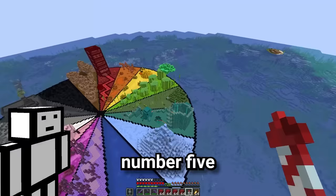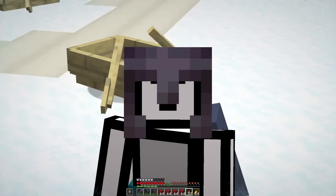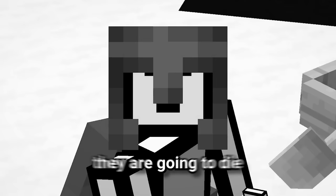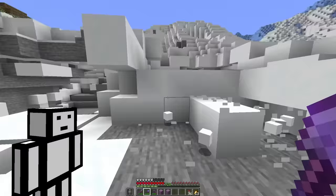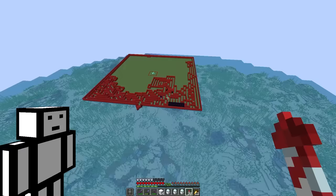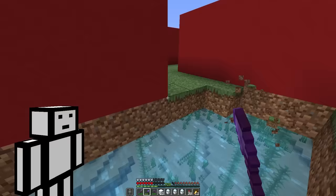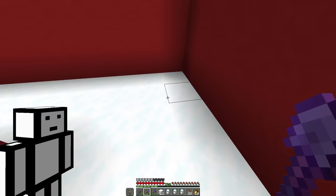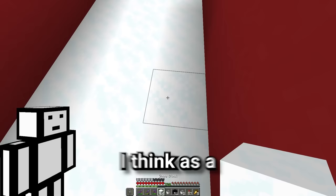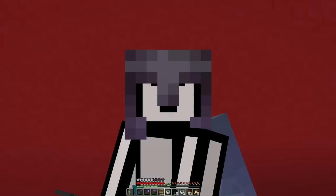Trap number five I'm stealing from my last video — powdered snow traps. When my friends do the maze, they won't be able to break any blocks, so if they get caught in powdered snow, they're going to die. We'll use regular snow to make everything look normal, then make holes filled with powdered snow underneath. As a little twist, I want to connect one hole up with another part of the maze, so if they fall down that specific hole, they have a chance of getting further ahead.